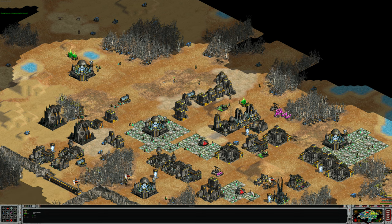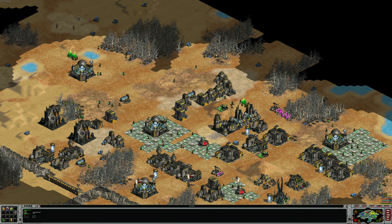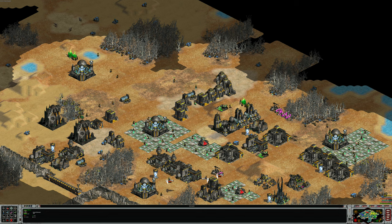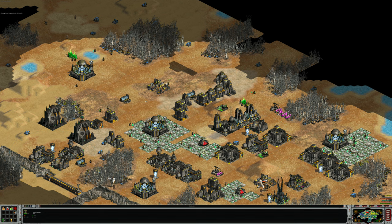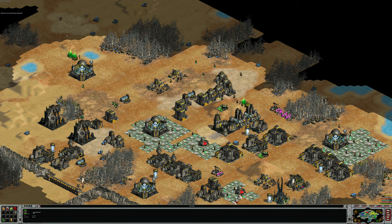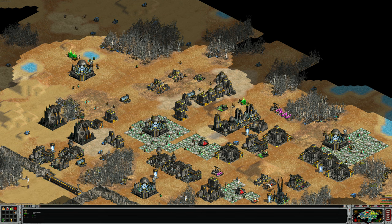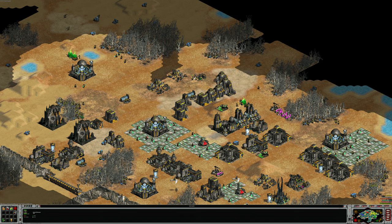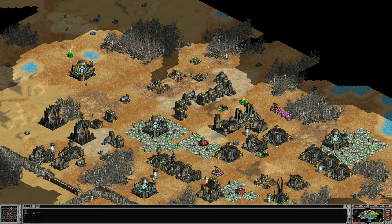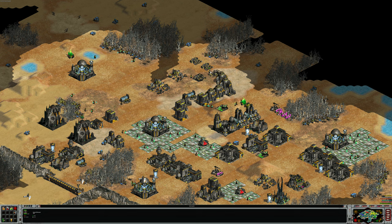For example, if you want to build a research center — that's an economic building, so press B — it's three along and three down on the grid, which is the C key. Press C and there's your research center. If you want to build a war center, press X. For a prefab shelter, that's the B key. Throughout the game with Initial Trade Federation you'll be building loads of prefab shelters, so it's B key, lay one down, B key, lay another down — that gets you building quickly.